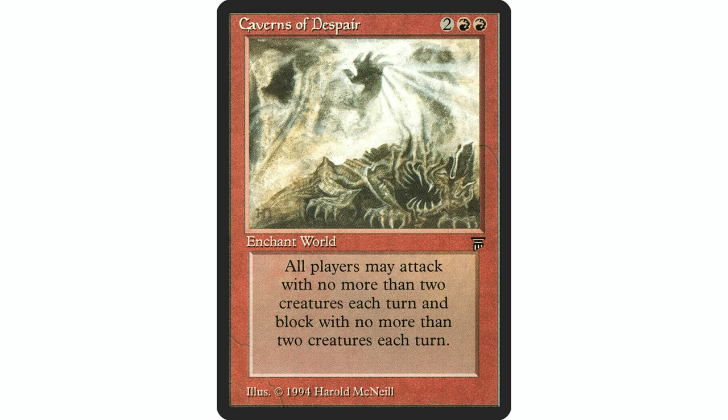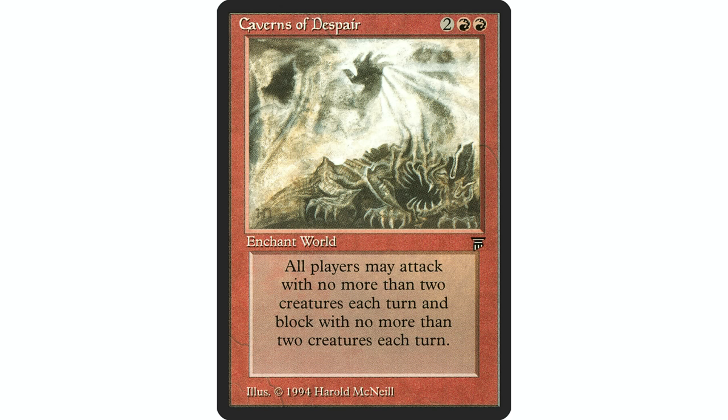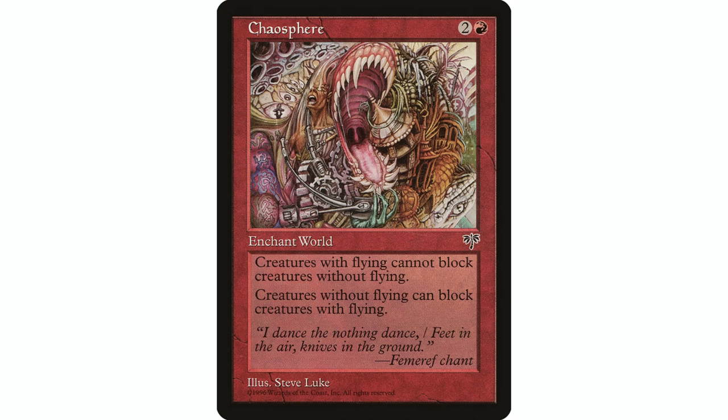Next up, Caverns of Despair — two red red, world enchantment. No more than two creatures can attack each combat, and no more than two creatures can block each combat. It's a usable ability, and there are other similar effects in this color. It limits the number of creatures able to attack, which is great if you're in something like a Izzet Mist Stalker Voltron strategy where you don't want anyone using a go-wide strategy.